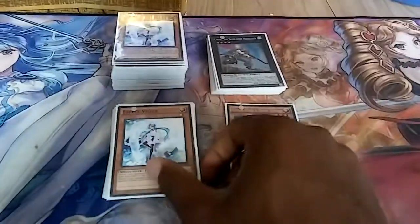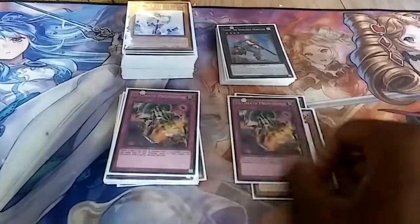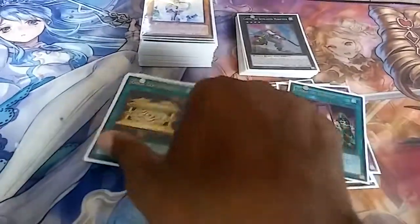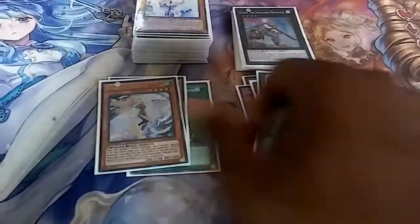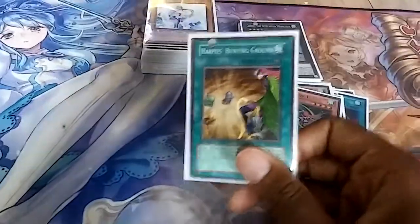For my side deck — one Ghost Ogre, one Effect Veiler, two Ultimate Providence, two Cursed Seal of the Forbidden Spell, two Card of Demise, two Gold Sarcophagus, two Forbidden Scripture, one Harpie's Dancer, one Harpie Lady, and one Harpie's Feather Duster.